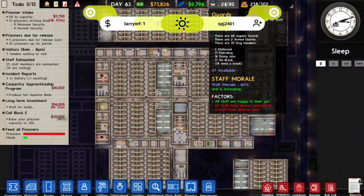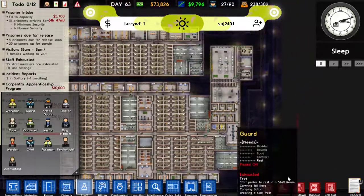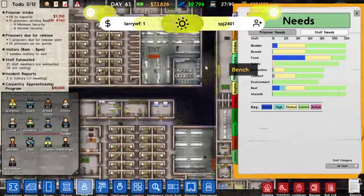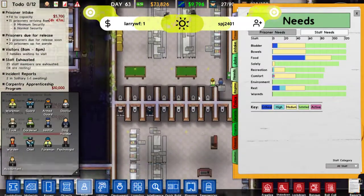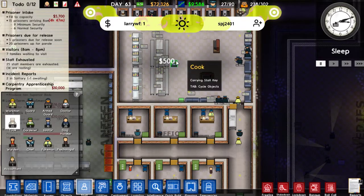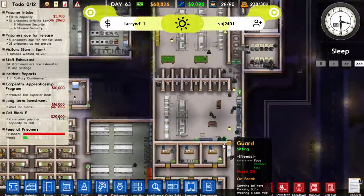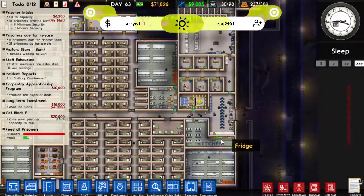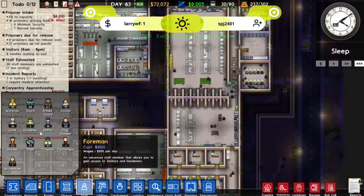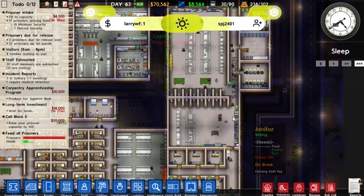Oh dear. Staff morale is taking a plunge. What is our staff needs like? Food is a big issue. I see why food's a big issue. Right, we need more cooks. We'll go up to 30. Go wash some of these dishes. They didn't want to wash the dishes. Fine, I'll hire another five. We need these dishes washed.